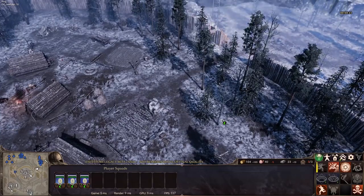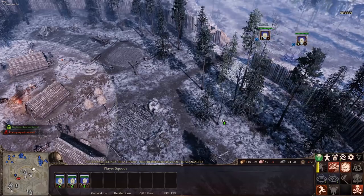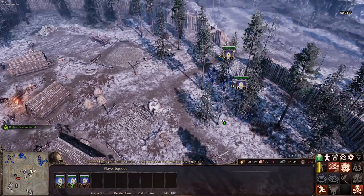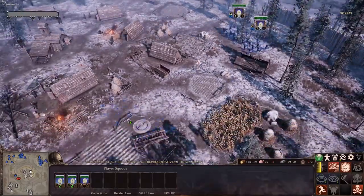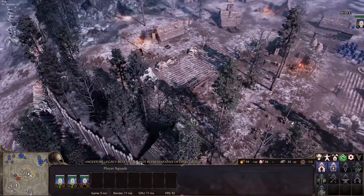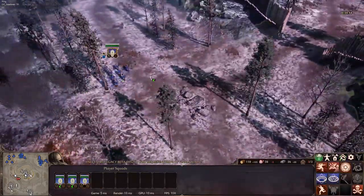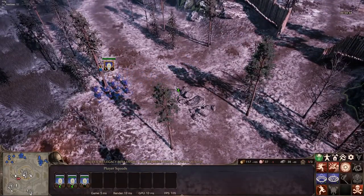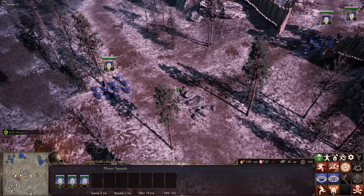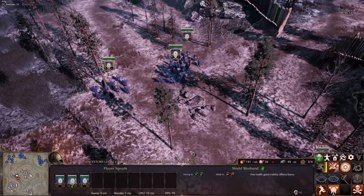One thing we've introduced is that dismissing a squad returns part of the resources that you used to recruit that squad. This will help with the economy, which was one of the things pointed out in your feedback. You're gonna see right now the encounter where two spear guys face two shield warbands. It looks like an uneven fight — this is what a lot of people see at the beginning and it feels like they're screwed and the game is unbalanced. The purpose of this video is to show you what happens next and what you can do.